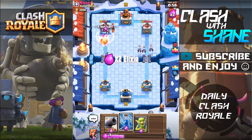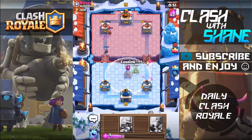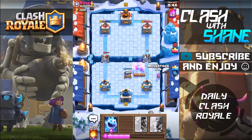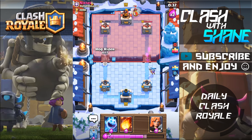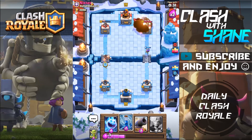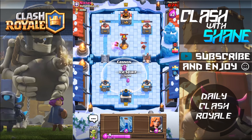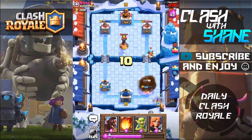The ice spirit won't freeze a tower when it's level 10 as a level 8 ice spirit. At tournament standards the ice spirit can get to a tower, but not on ladder. This is why I prefer doing challenge battles — I find them to be much more fun and a true test of skill. Fireball here — hog rider — the hog rider trading with the inferno tower was a one elixir positive trade, so I'm still okay with that. All I need is a fireball to finish that tower off.